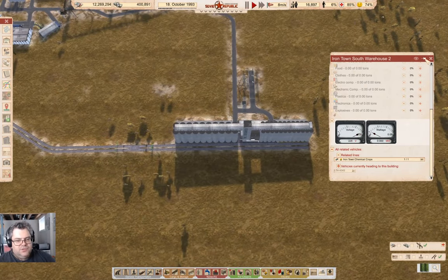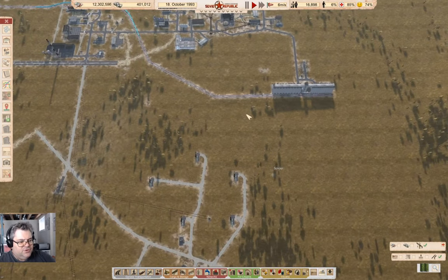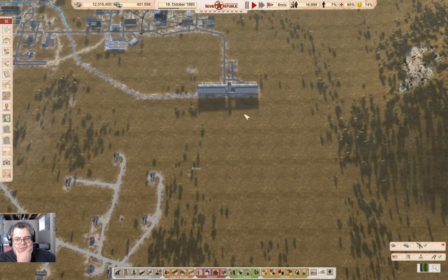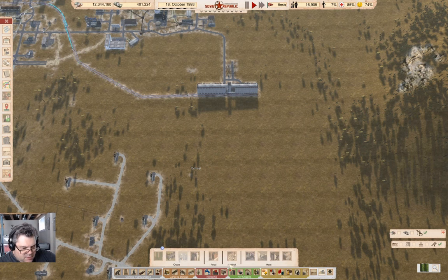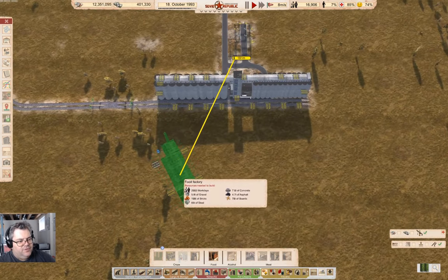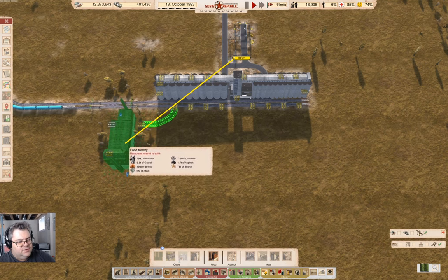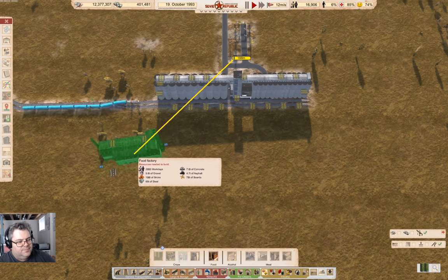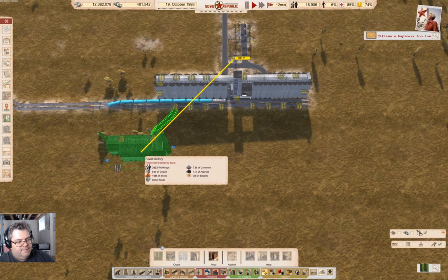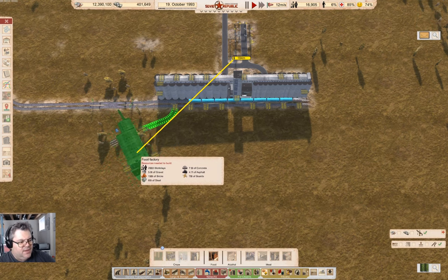Okay, so that's one step done. Now I need to set up a food factory operation over here. I think I can probably get four food processing plants — food factory — I think I can possibly get four of these across here. Four of them is probably enough, but I need the outputs as well.